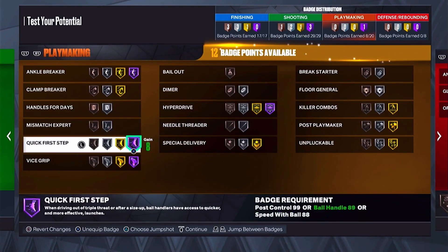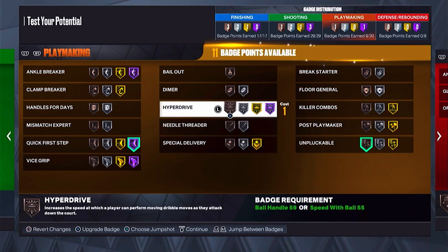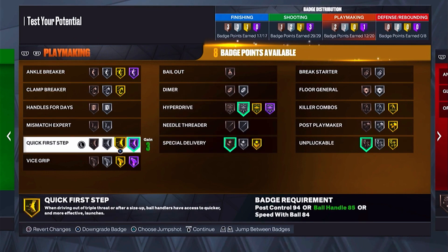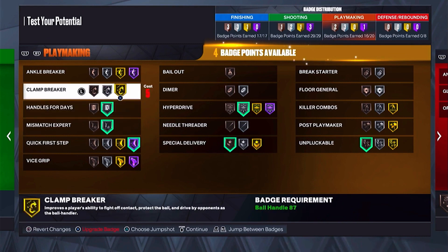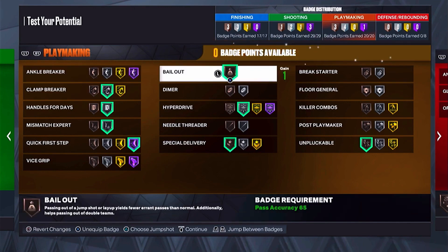This is another reason why you need to put more badges on shooting and playmaking — I can only get quick first step on Hall of Fame, hyperdrive on silver, special delivery (you need that to throw lobs to your teammates to bail you out), mismatch expert silver, handle for days silver, and clamp breaker on silver. You can work with this, but you'd definitely want more value for a lot of these badges.